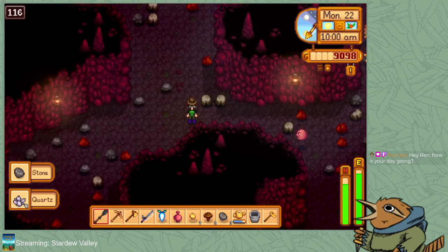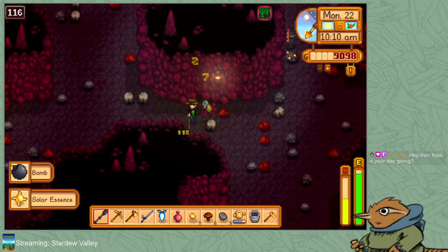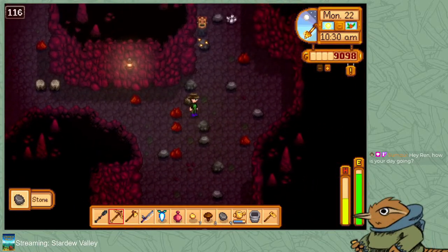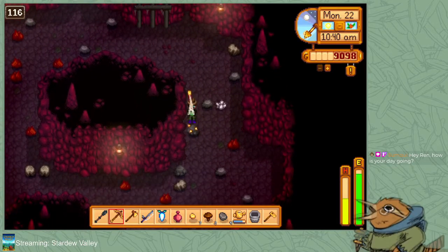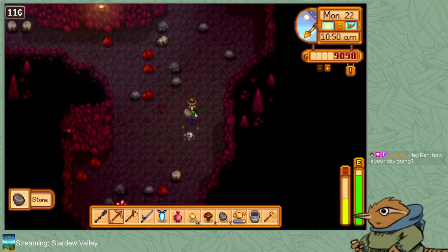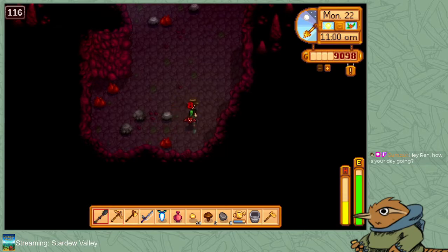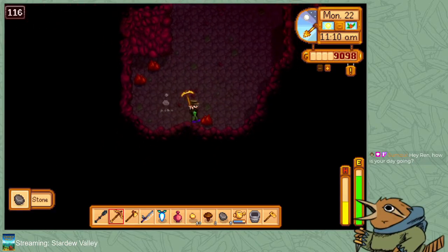Damn, there's a lot of stuff down here. So I've got a bomb. I want to get somewhere where it's really worthwhile to set it off. What do we think here? There's nothing too exciting down here just yet — I mean, there's lots of exciting stuff. I hit that bat really far away. I've got to make sure I hit with it or I am definitely taking too long to recover.